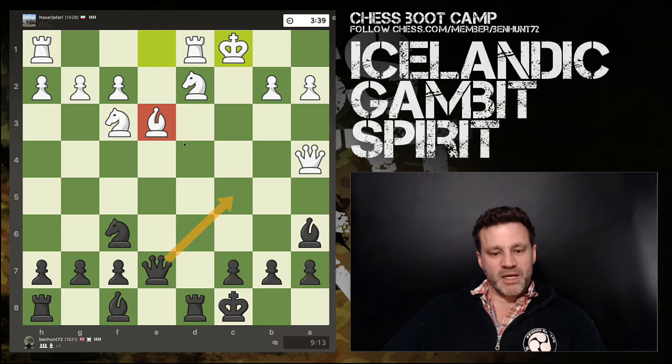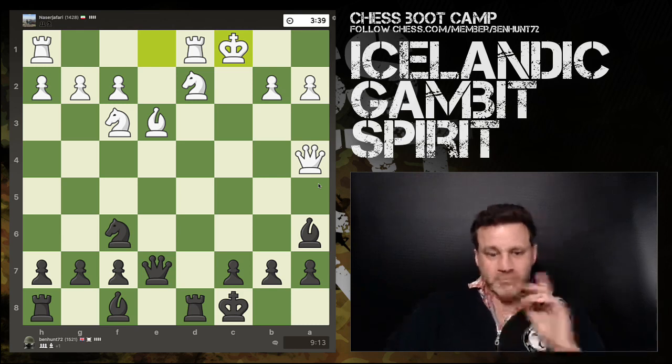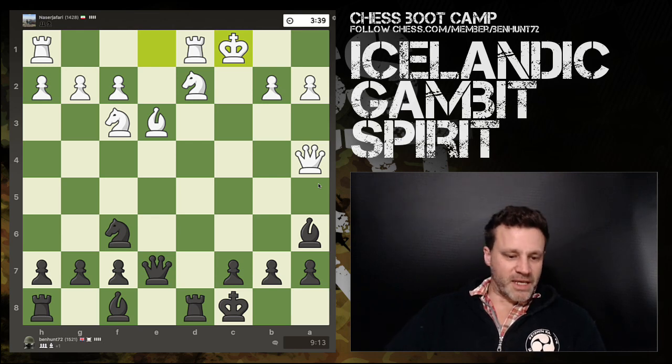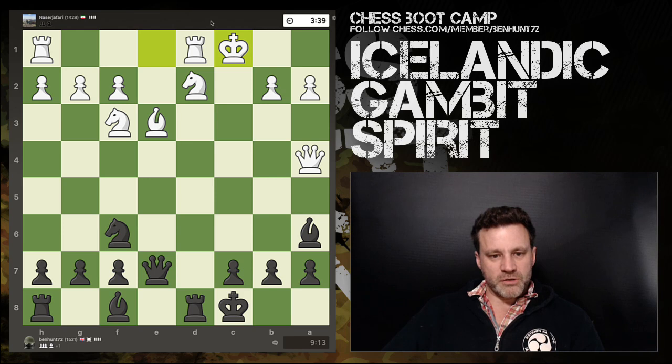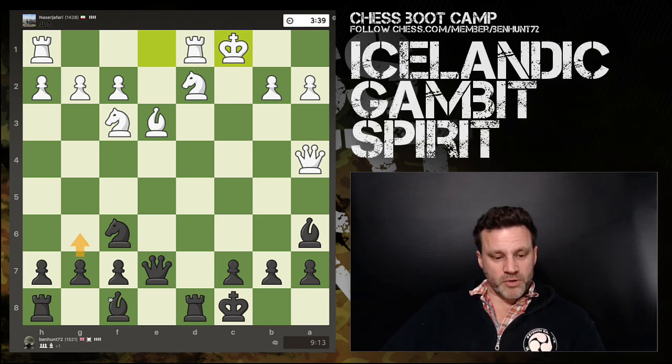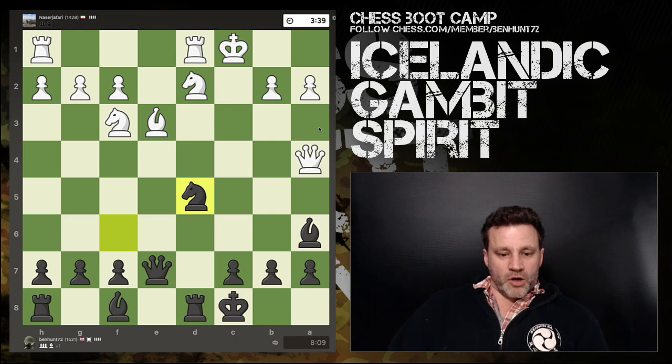He goes long — castles queenside. I really want to give a check but can't because this bishop is actually looking at this hanging pawn on a7. White plays on. I want to develop this bishop — as soon as he castles this way, his king is in space. I'd like to fianchetto this bishop, target b2, connect my rooks. I've got a one-pawn advantage — the c-pawn, which white doesn't have.